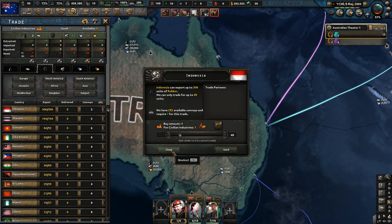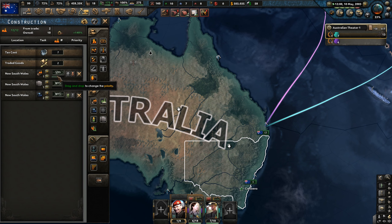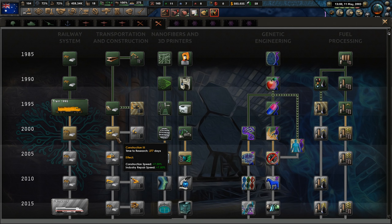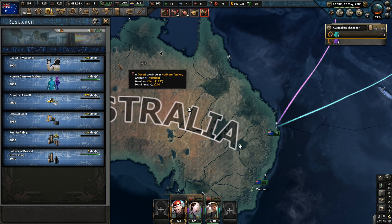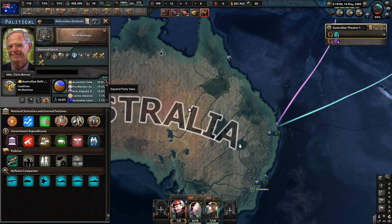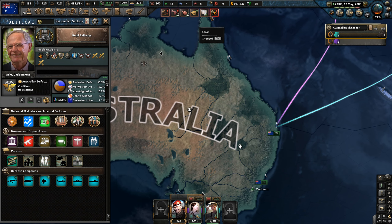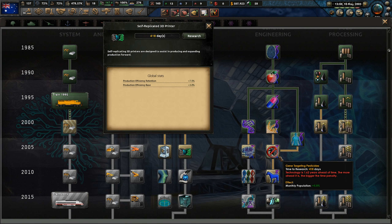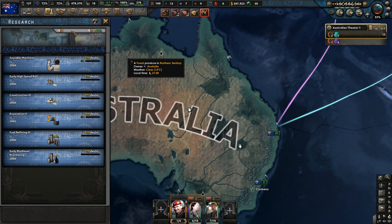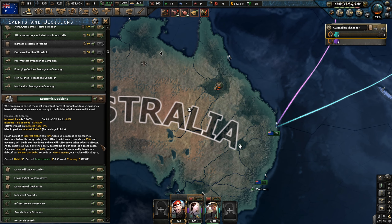I could use some more steel here, same with rubber as well. I'd rather get it from Vietnam rather than Indonesia, because we're probably going to be at odds with them soon. We're still increasing our construction and production efficiency, which in some areas is still stuck in the bloody 90s. Our justification is slowly but surely coming along. Our political life at the moment is okay. This is 2005 stuff we can't even go down here yet. Maybe getting more onshore oil supply and petroleum is probably not a bad idea.